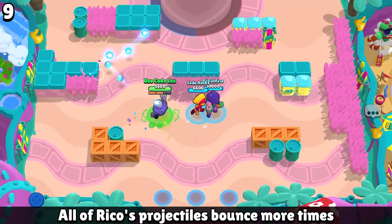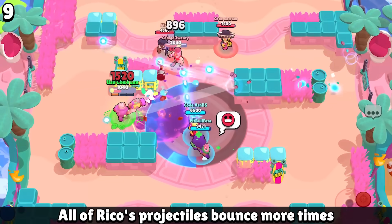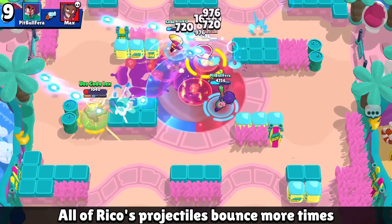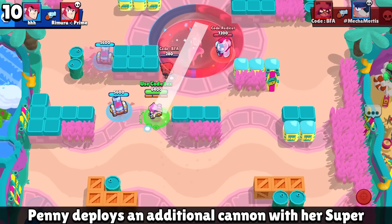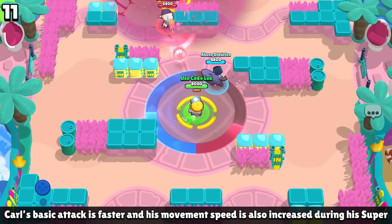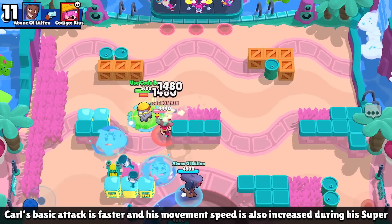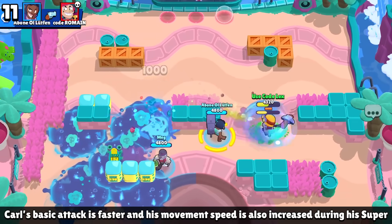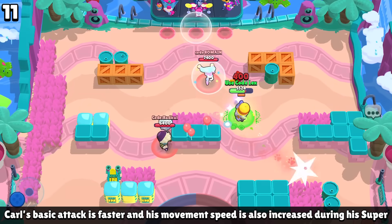Rico's mutation makes all of his projectiles bounce way more than normal — use your super and gadget and you will have your balls bouncing everywhere. For Penny, whenever she uses her super, she throws down not one but two mortars at the same time. For Carl, his basic attack gets a little bit faster, which is kind of whatever, but his super — holy bonkers — the speed at which he travels in his super is literally insane.